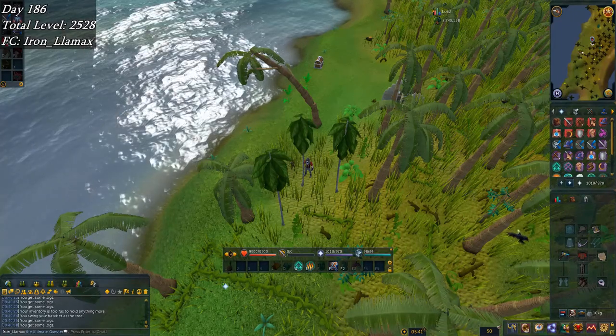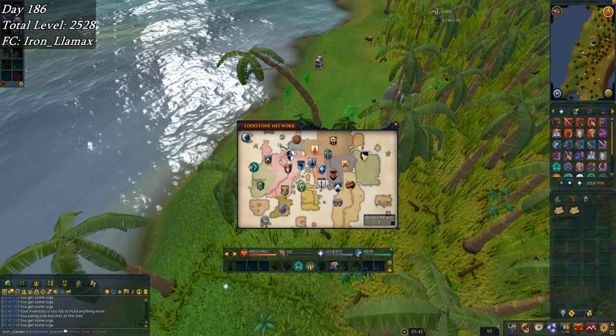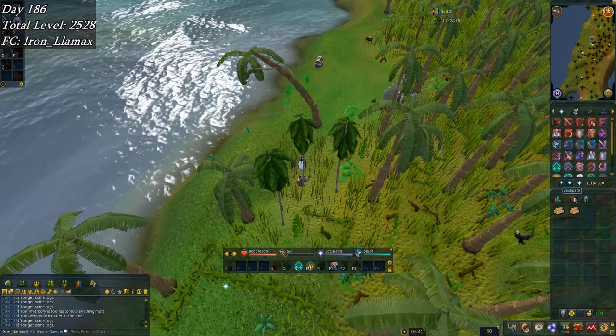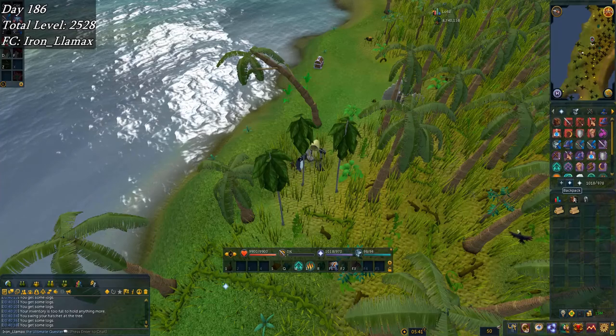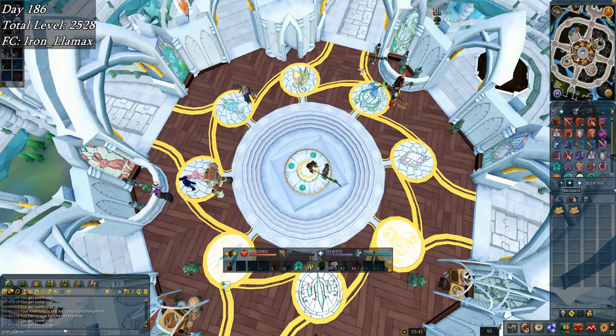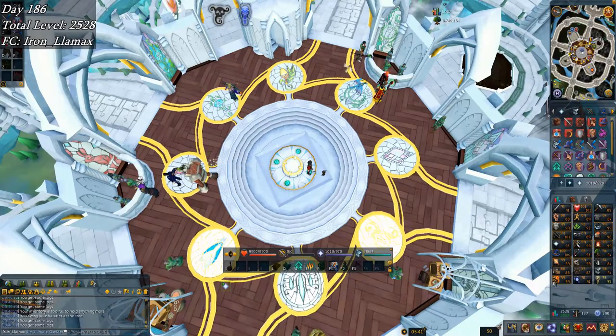Today a new event started where you get 100 toolboxes upon logging in. I teleported to Priff because I have to do the siphoning. You can put the XP into Magic or Farming — of course Farming, right. It gave me probably like 10 to 15k Farming XP total, maybe a little more, so my Farming ended up catching up to my Smithing, thanks to that and to Gothician butterflies.